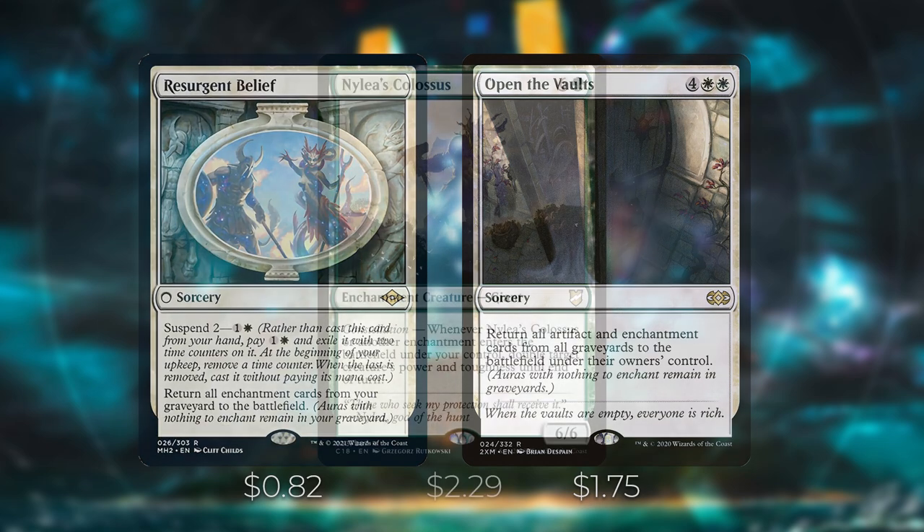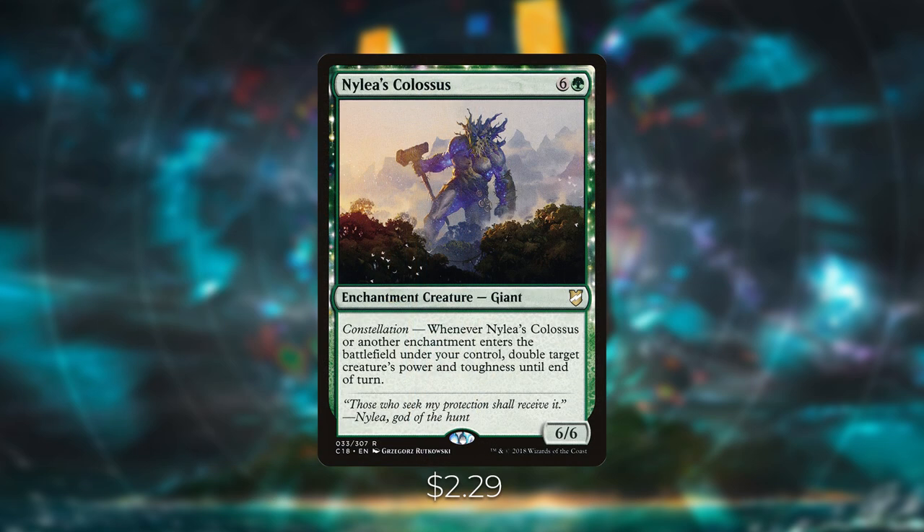Nylea's Colossus is a personal pet card — a seven-mana enchantment creature that doesn't see a lot of play but has a powerful Constellation ability: whenever Nylea's Colossus or another enchantment enters the battlefield under your control, you can double target creature's power and toughness until end of turn. It costs a lot but has a strong ability in a Voltron deck, and it feels right at home here.